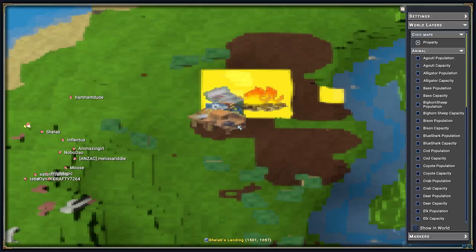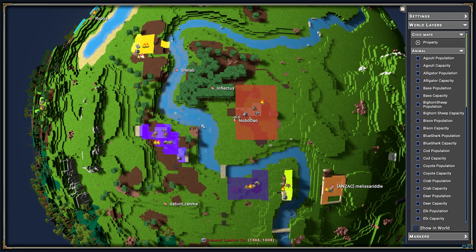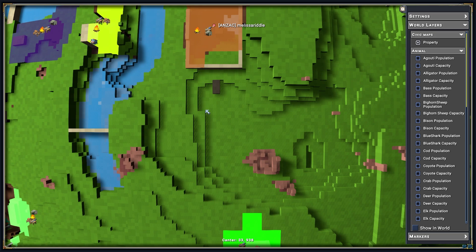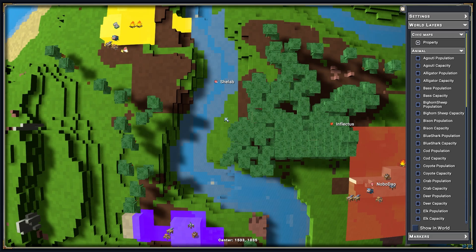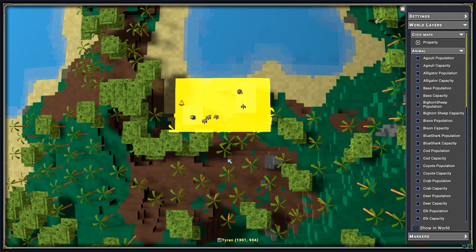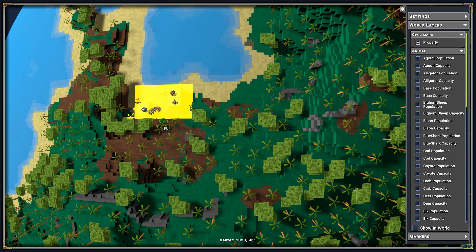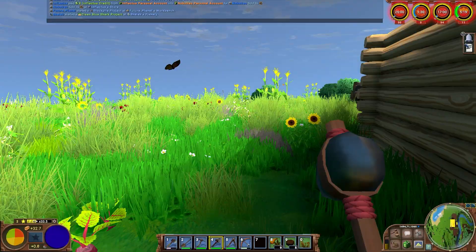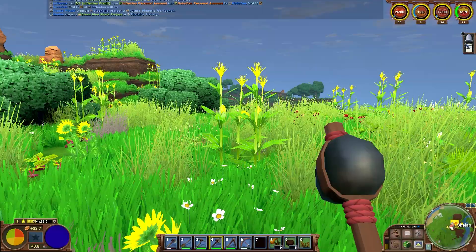What in-game day are we on now? Nope, this is the very first day. All right. So with that done, now the nearest trees to Inflectus are actually a little ways away. We would have to go over some elevations, which is difficult with the cart. But I think it may be better for us to head over to Tyron's because there are so many more trees nearby. I've still got a fair bit of carrying capacity yet, so it should be okay.